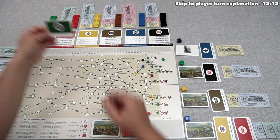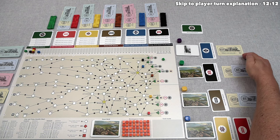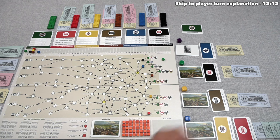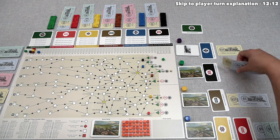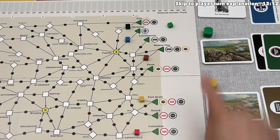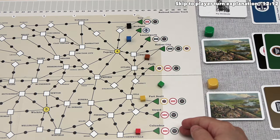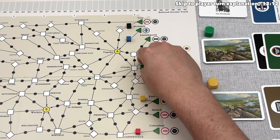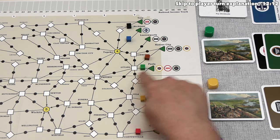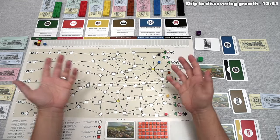The final initial auction is for a green railroad stock. Blue bids $8, we say $25, but the green player bids $30, ending the auction since yellow can't outbid them. $30 goes into the green railroad's treasury. The green railroad can start in every beginning city. They choose to connect Paola to Ottawa, increasing income by 0 plus 2, so the green railroad starts at income 2. With all initial auctions done, we move into the main game.